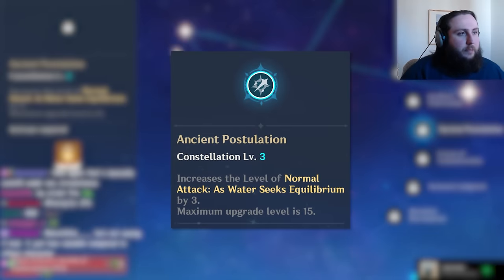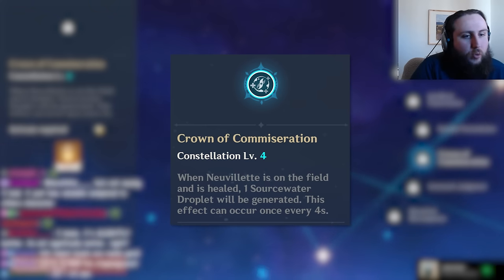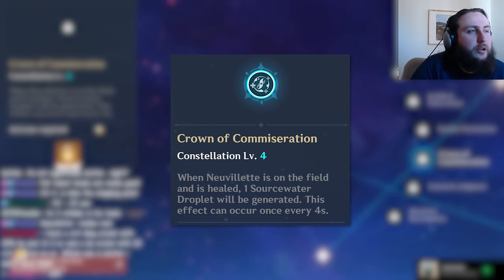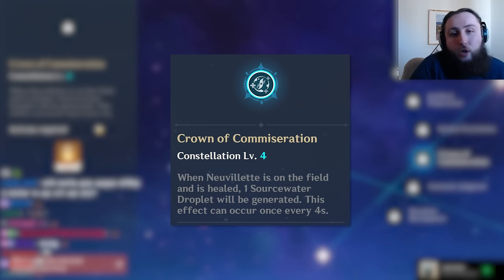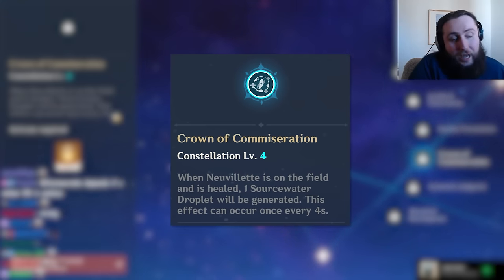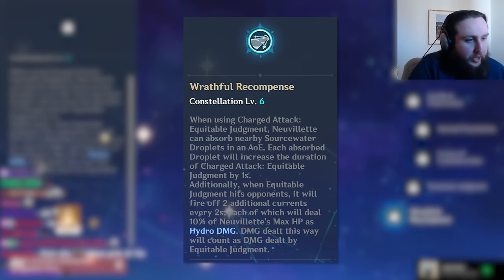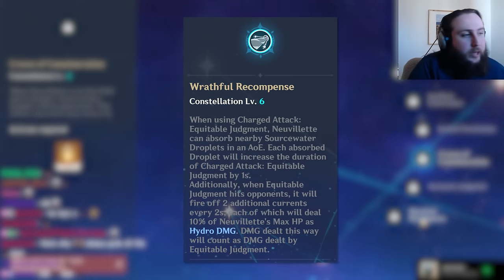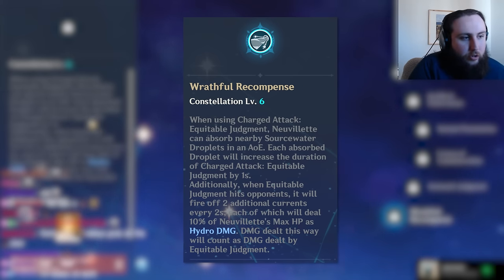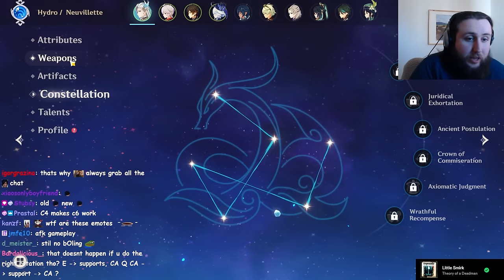C3 is a normal attack talent level — pretty good. C4, when Neville is on-field and healed, generates a source water droplet up to once every 4 seconds. Its main upside is reducing the problem of accidentally picking up the wrong ball, where an older ball expires before you intended. By itself C4 isn't great. C5 is pretty bad. C6 makes C4 retroactively better by generating more droplets, lets him absorb droplets mid-charged attack rather than starting a new one, and increases his charged attack damage overall. He's got pretty good constellations but doesn't need any of them to be a good unit.